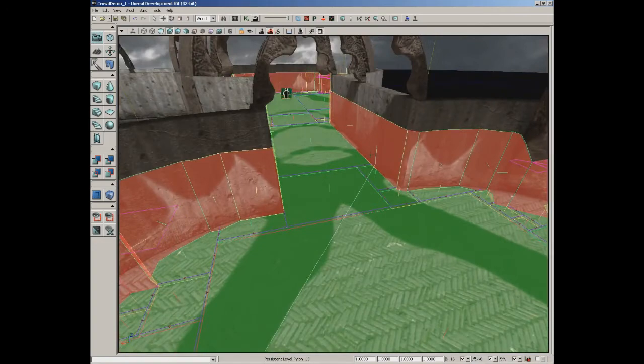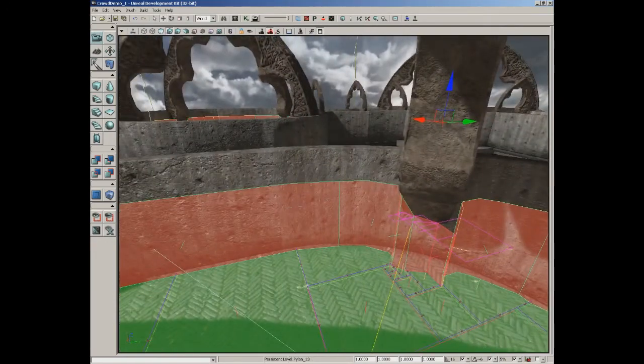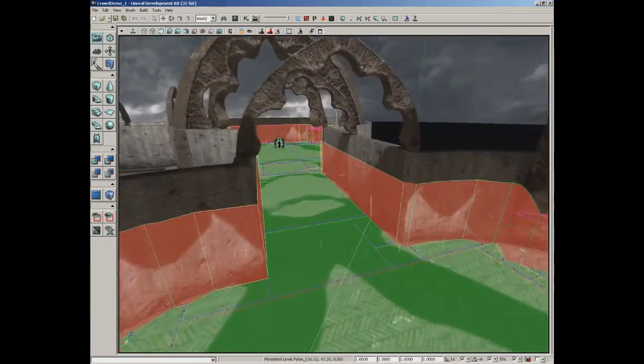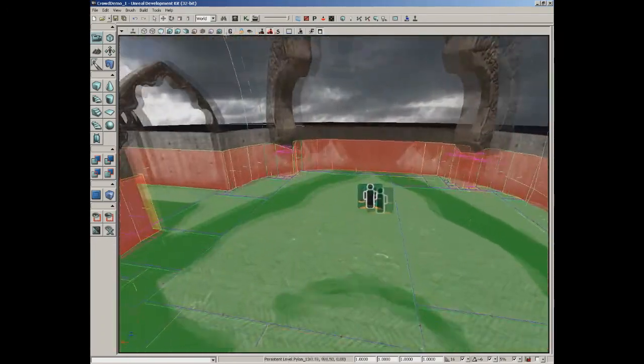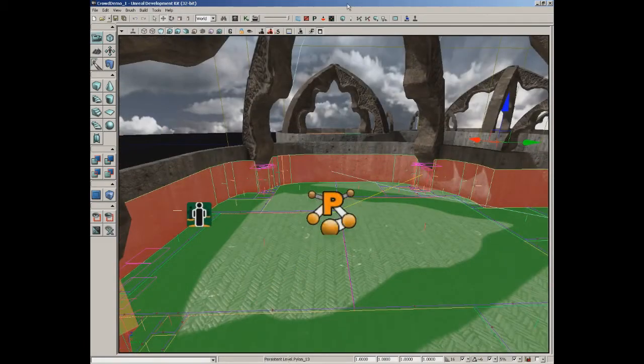After rebuilding, the navigation mesh completely fills all the surfaces of the level. The color coding tells you what's going on: green areas are where bots can walk, and red surfaces are obstructions or obstacles they won't be able to get through. Save your work at this point, then we'll use Kismet to start spawning bots into the map.